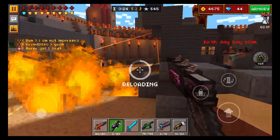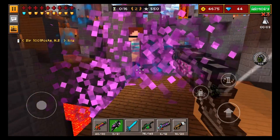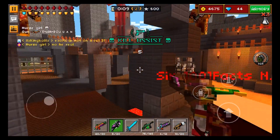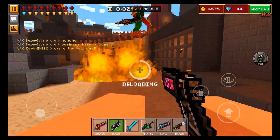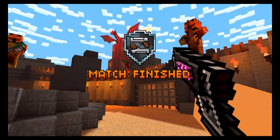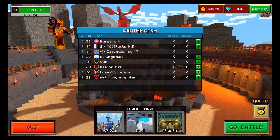This weapon is around a four-shot kill to a fully armored player in Pixel Gun 3D, which isn't that bad. It does have a faster firing rate than some other area damage weapons in Pixel Gun 3D, so I think Relisoft was good at making it a four-shot kill. If it was a two-shot kill, it would probably be one of the most overpowered weapons in the game, so thankfully they didn't do that.